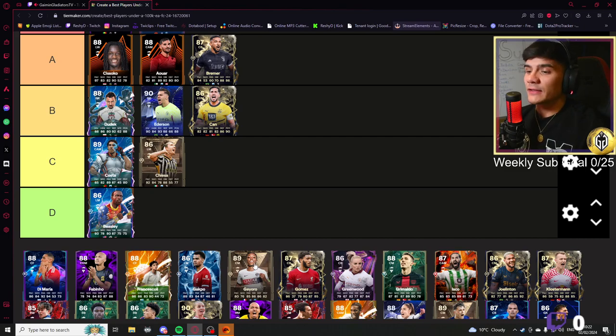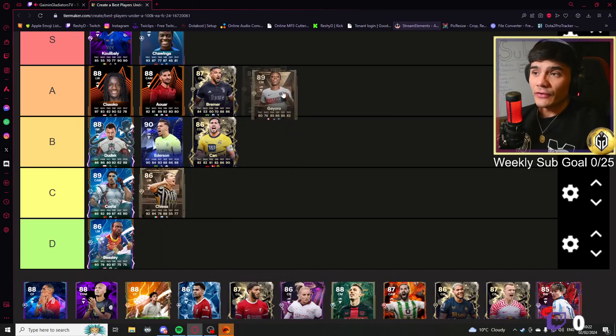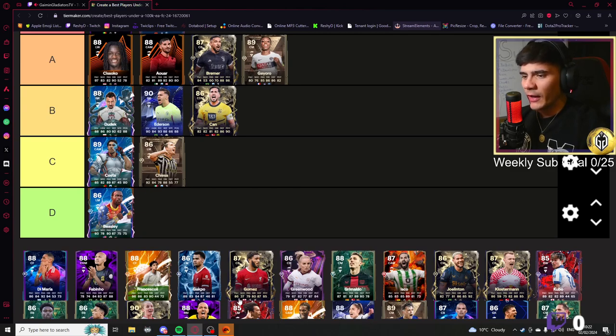Geyoro — I've heard good stuff about this lady: 82 physical, 86 defending. This is the right box-to-box center mid card I want to see. I don't really care too much about the shooting, but the passing and dribbling is very high, the defending and physical is very high, and the pace is okay. This is a good box-to-box card.